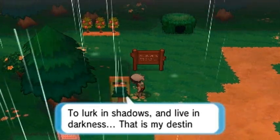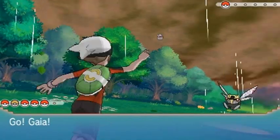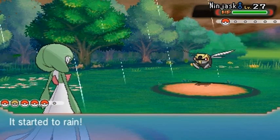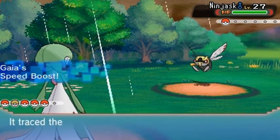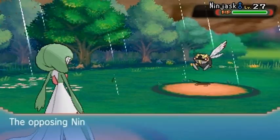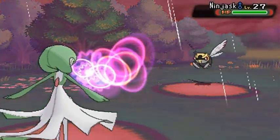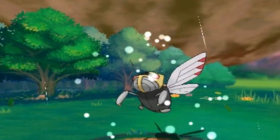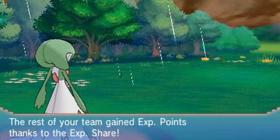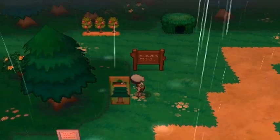Let's talk to this guy: 'To lurk in the shadows and live in darkness, that is my destiny. I am urged to challenge you.' Alright, let's go! He's coming out with a Ninjask — off screen I did evolve the Nincada into a Ninjask and got that extra Pokémon that you usually get too. Let's go with psychic attack. She's gonna be a bit evasive but there we go — psychic attack does the job. Look at that, kicking it up and down! 'I admit defeat.' So proper.